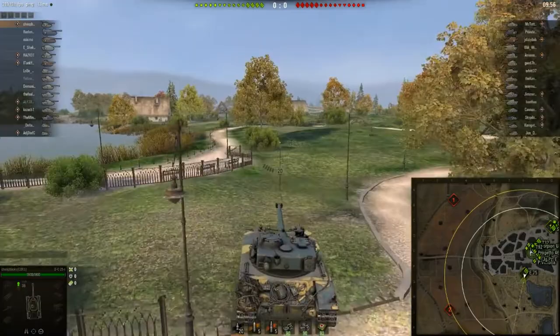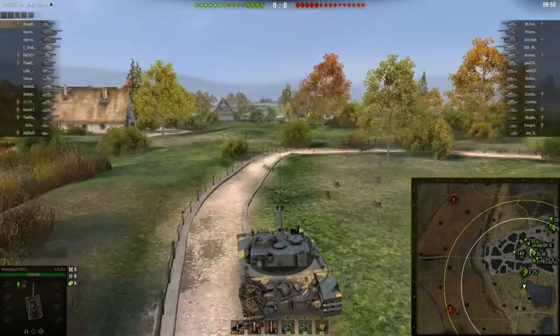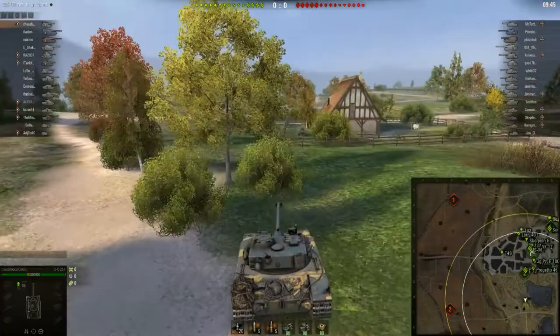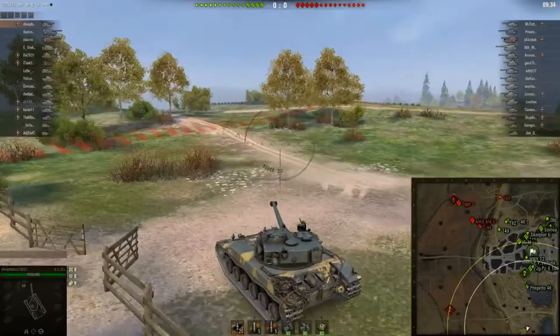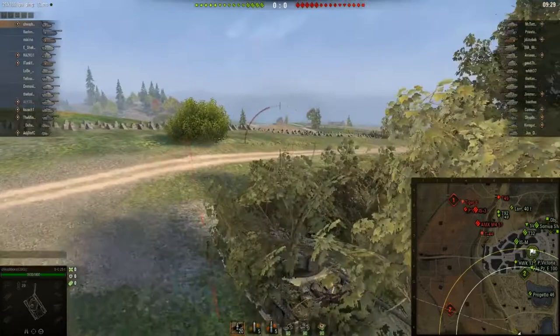This tank is the Bat Chat 25T, a French tier 10 medium tank, and the map is Siegfried Line. I am going to get five kills and do 5,000 damage. I'm also going to show you one of my favorite sniping positions on this map. When I play here, I often head almost directly due south from the number two spawn, knock down some trees, use the bush for cover, spot enemy tanks, and snipe at them while they're trying to enter the town.